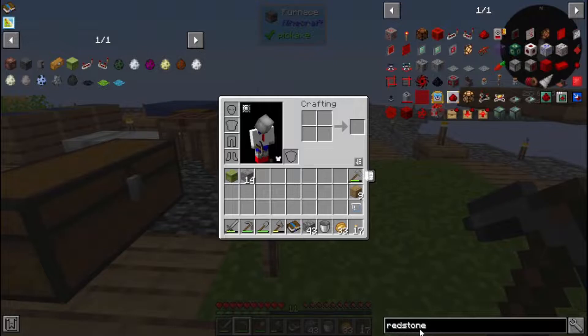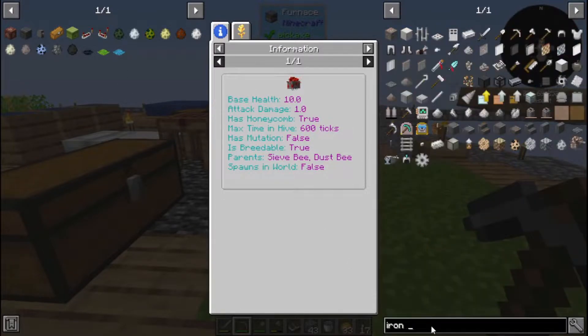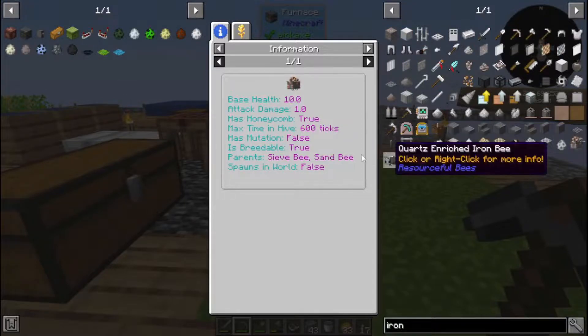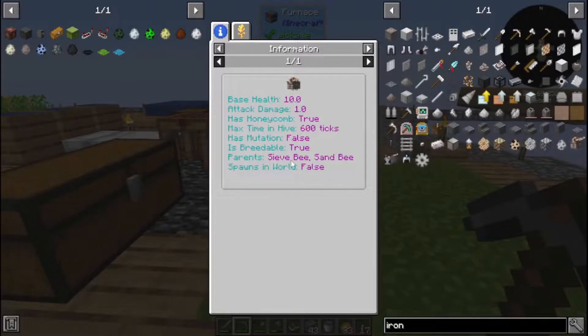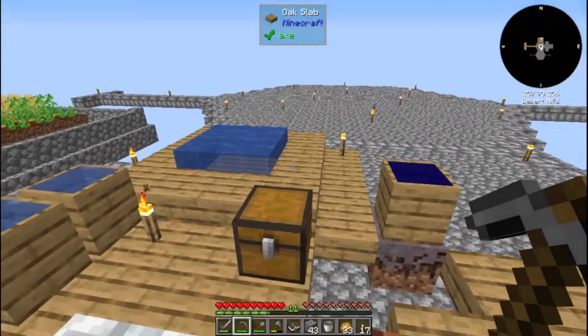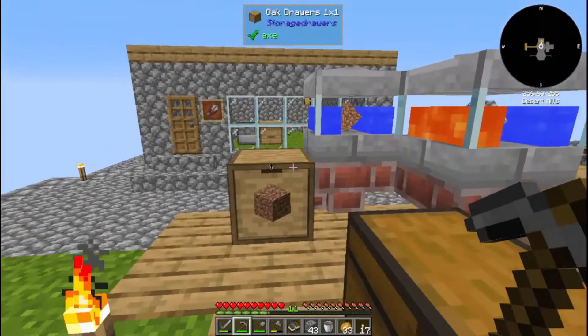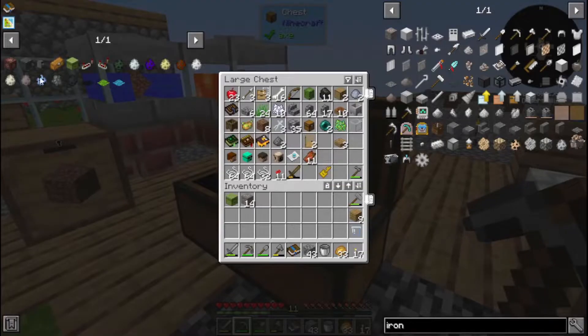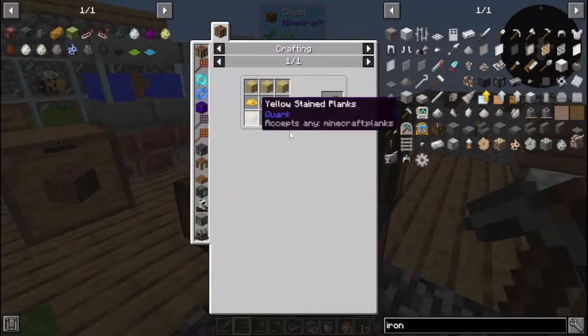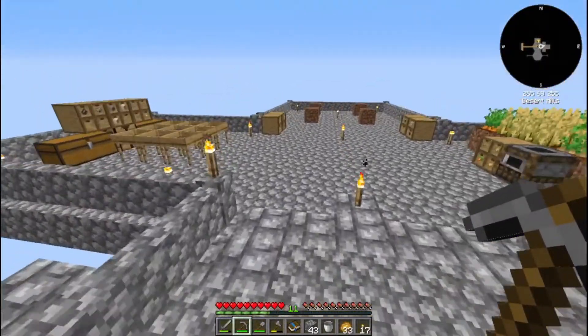Dust bees might be a good idea because that's going to get us to redstone bees. Redstone bees are dust and sieve. The other bee that would be nice to have is iron bees, and iron bees are sieve and sand — so maybe we'll go for the sieve first. I do have some grass in reserves so we can get that guy upgraded, and we're going to make a bee box. We have a lot of things to do — let's just get into it.